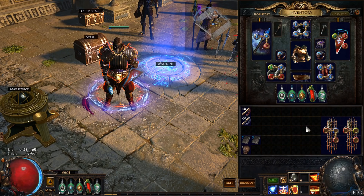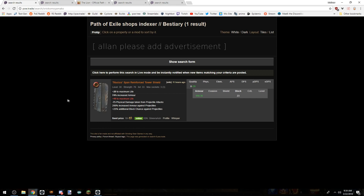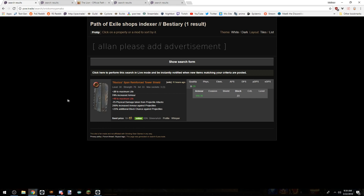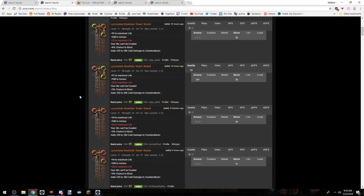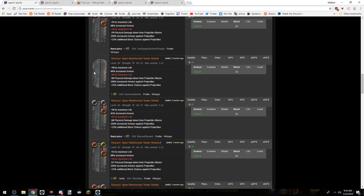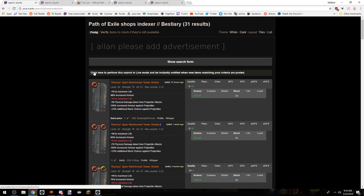Ancient orbs are 20c each and Titicus Bands are worth almost nothing — but only if they're random item levels. Some people are onto this, so if you filter max item level 60, they become more expensive. There's only one on the market at 10c. Even so, 10c plus 20c for the ancient orb versus Lycosidae at 150c is an insane profit margin. If you look offline and in-league you'll find them for 3c or below, so you're making around 120c profit on very minimal effort.